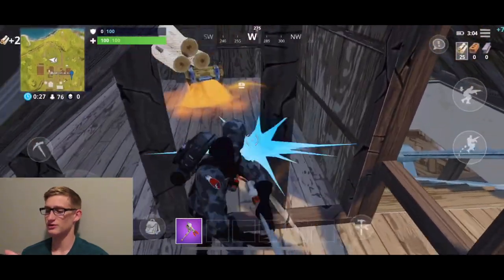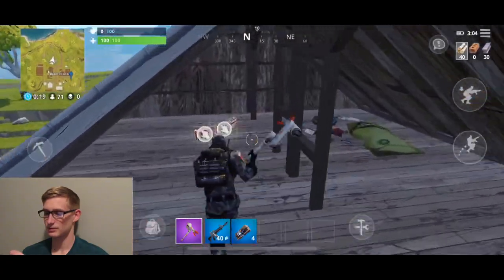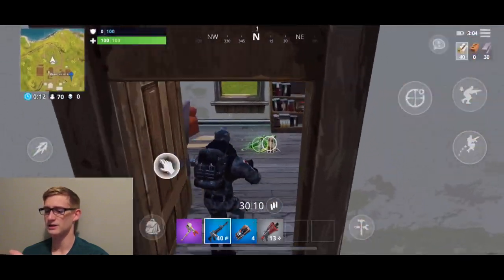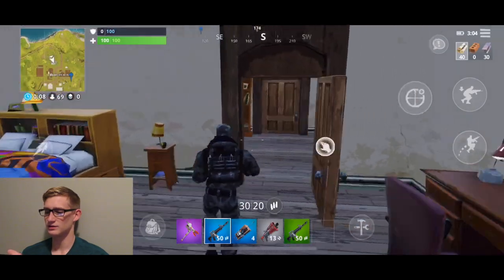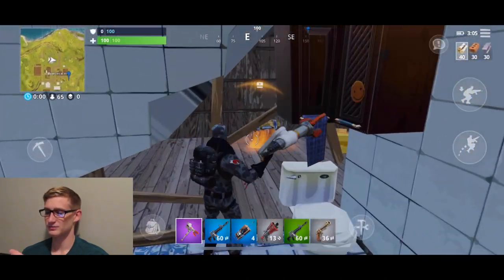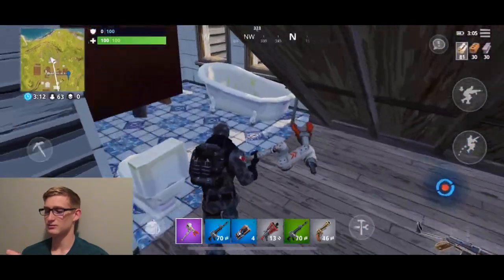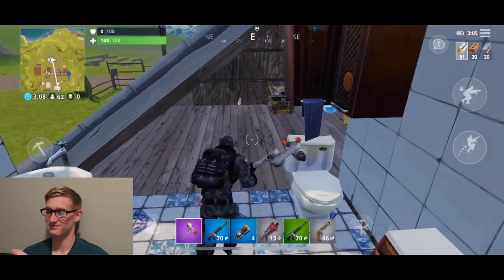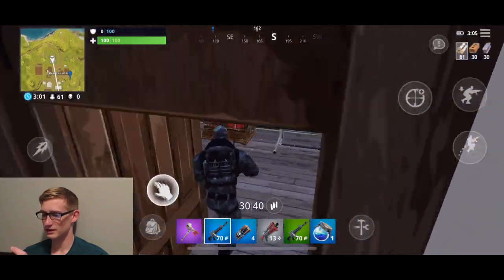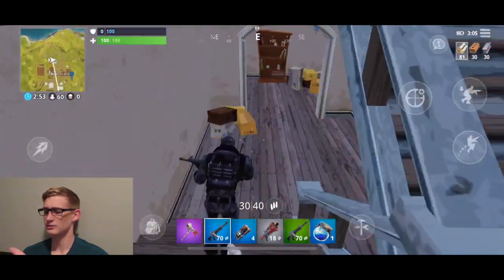Right off the bat there's a chest which normally is right here, so that's why I kind of land here. Perfect — blue AR, that's good to start out with. I just got a common tactical shotgun, which was actually the old green tactical shotgun — they just changed the color a little bit. I'm not the best with shotguns either. Looks like I'm not in the circle, so I need to head out soon. I'm gonna look for some minis before I use my full shield so I can get to 100 shield.